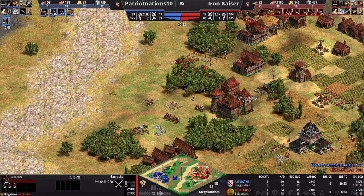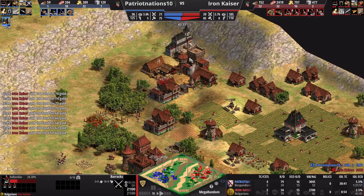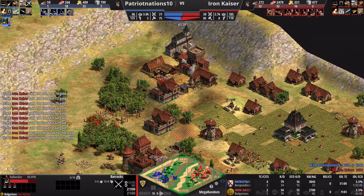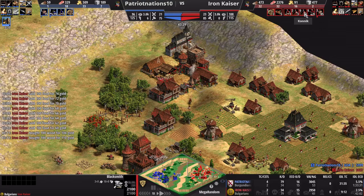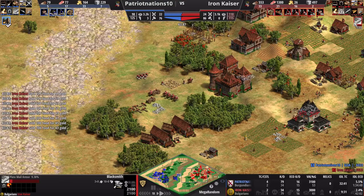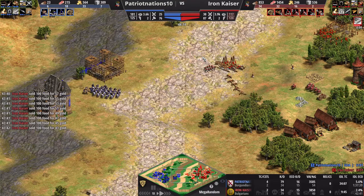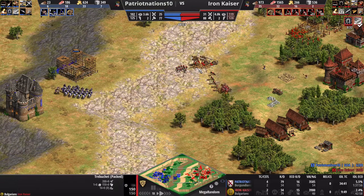I recognize that the trash army is my necessary response to what he's doing. I have a load of food but not a lot of gold, so I sell food to get gold, then pick up the Blacksmith techs — I need the Cav armor and Infantry armor for Imperial. Plate Mail Armor finally comes in. I need to make sure he can't just cut through my Halberdier like a knife through butter. When the armor is there, they survive longer and every hit does more anti-cavalry damage. Then I get the Trebs out — that's another reason I was selling food, to get the Treb War going.